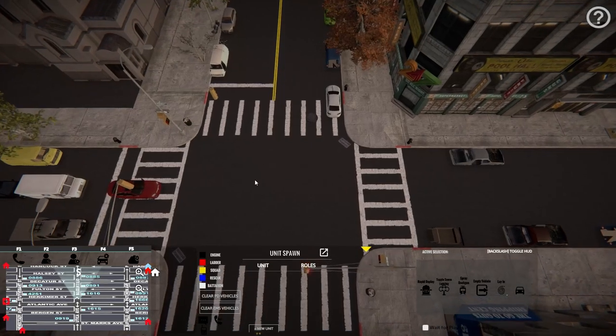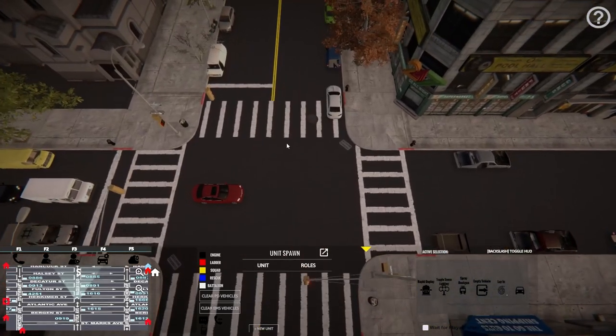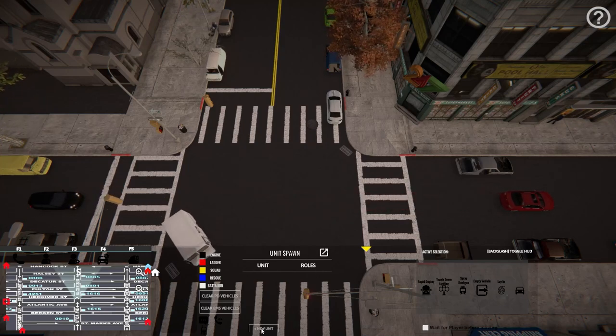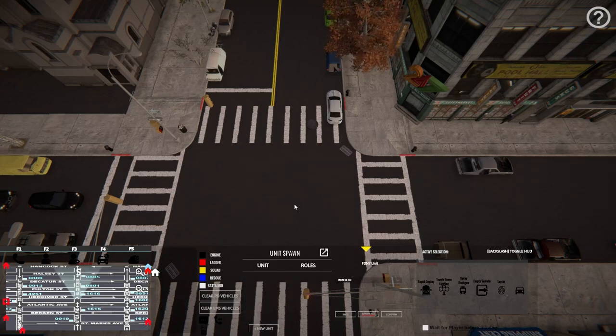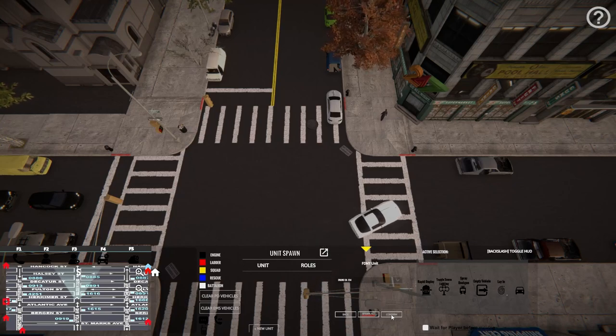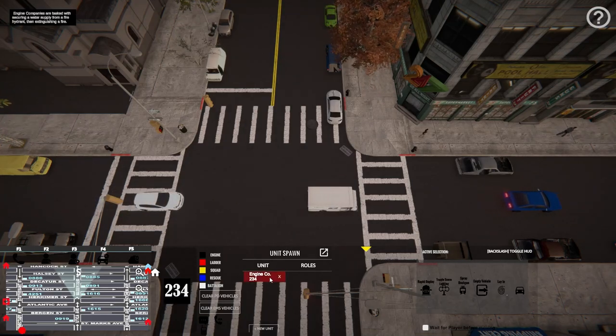The very first thing you're going to want to know is how do you spawn units in. We have our menu down here at the bottom - it's going to tell us a lot of different things. We have the unit spawn there, we're going to hit 'new units' at the very bottom, and we're going to hit FDNY because we want a fire truck. We'll do Engine 234 - select him and hit confirm, and it's going to spawn that unit in shortly.